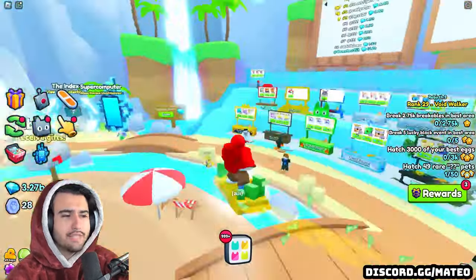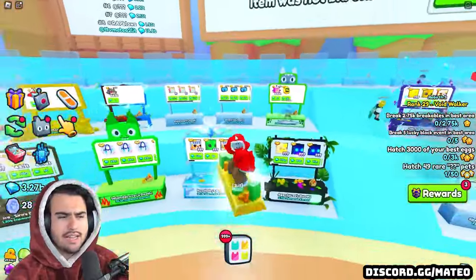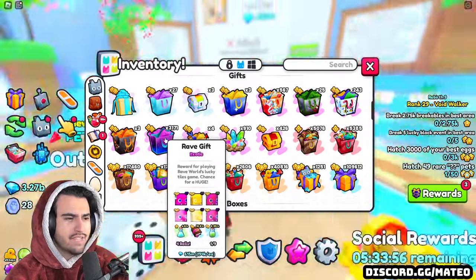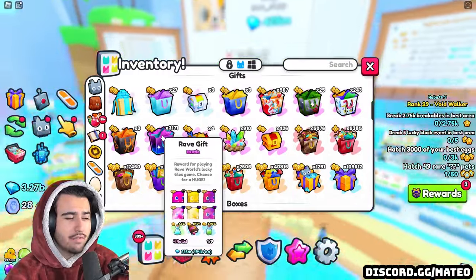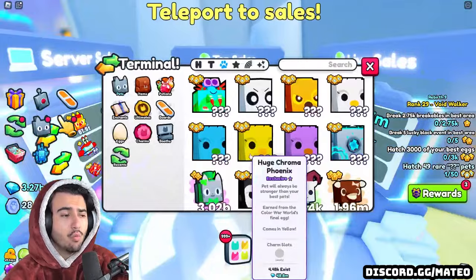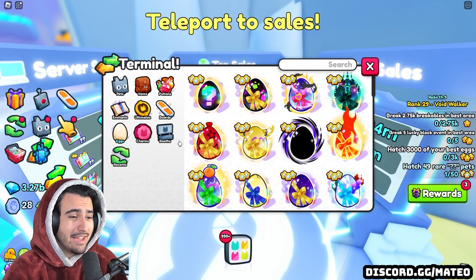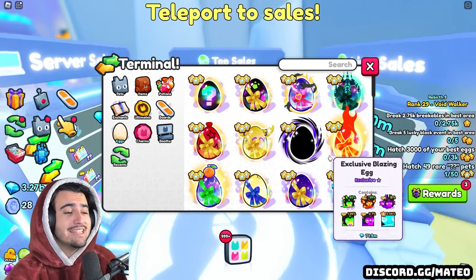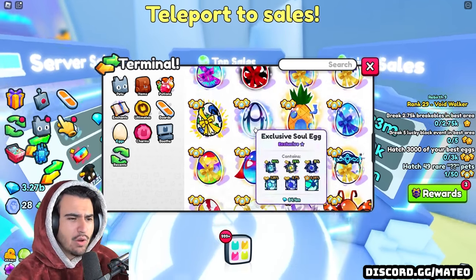Regarding some of those deals I was talking about in the intro, I've been finding all sorts of deals on gift bags and stuff like that. For example, I picked up a bunch of these rave gifts for like 170,000 each, which isn't really that crazy of a deal, but I do think these are some decent gifts. And one thing that's actually exploded in price — I'm not sure how long these prices have been in the game — but pretty much every exclusive egg in the game is ridiculously expensive.